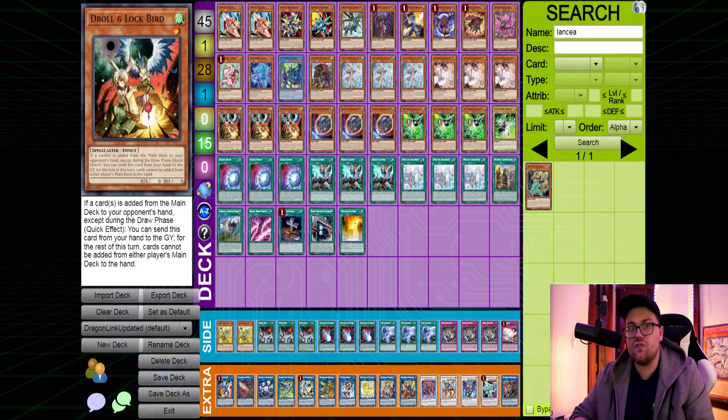Even with Sword Soul, which can also be a rough matchup, Droll is actually really nice because if your opponent starts with a Mo Yi, summons a token, then activates Vessel, they're going to add a card before going into their Qi Chao and getting their draw — and if you Droll them, their Qi Chao gets no Surge, their Mo Yi gets no draw, and you've potentially messed up their whole turn. This is also really punishing if your opponent starts with Pot of Desires, which is very common. Droll and Lockbird is very, very nice because it punishes your opponent for playing in the optimal sort of way.